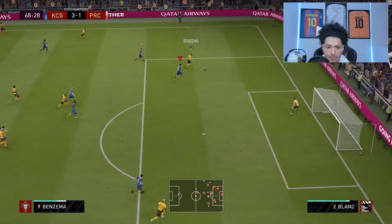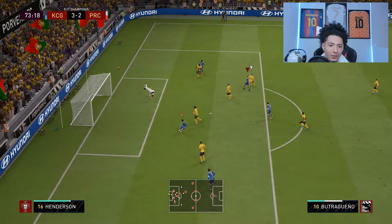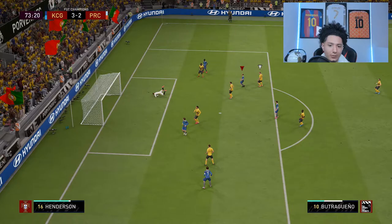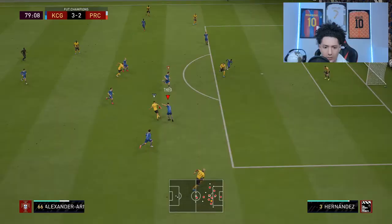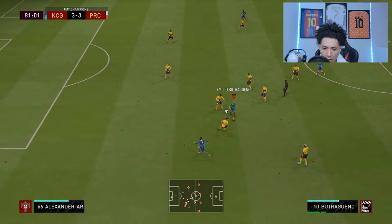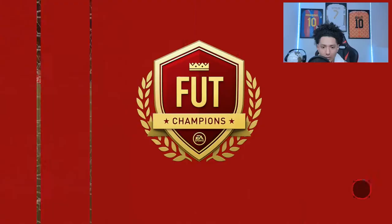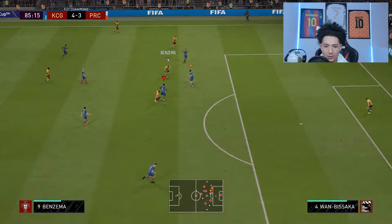Adama makes it three-two, it's getting tight. Butragueno, let's see a little bit of that dribbling. Oh, that was a bad shot. With the three-star skill moves — I don't know if he can do a roulette, I like to do that — so it is a downside that his skill moves are limited. What was going on right there? Alright Butragueno, can you be our star? I think you just might!